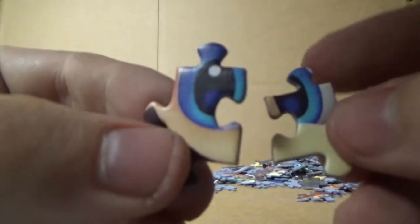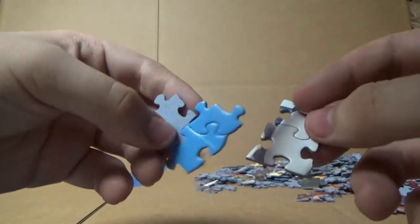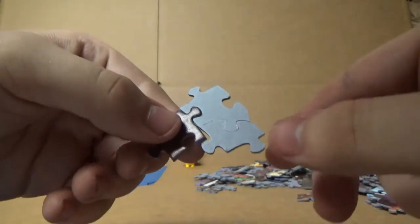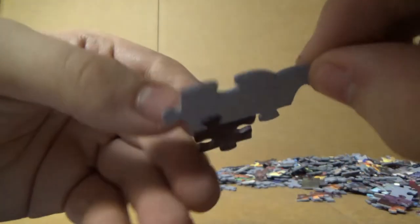I also found Mario's eyes. That's kind of creepy. I noticed this while searching for the pieces — some of the pieces are stuck together. Like, these two go together, but these ones don't go together. It's weird.